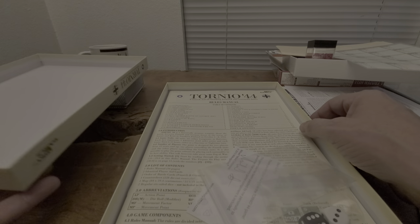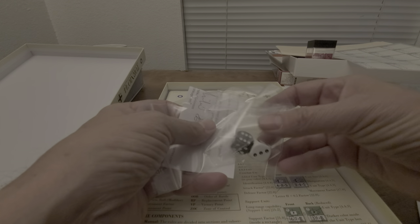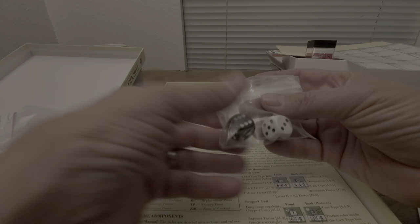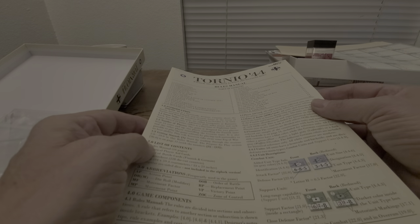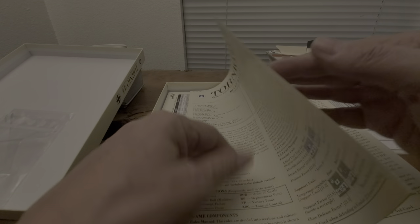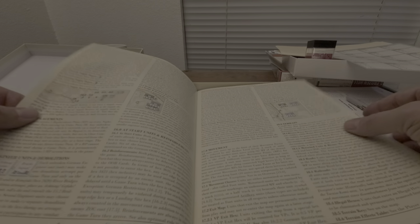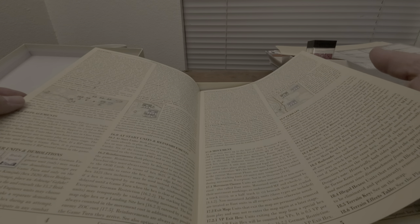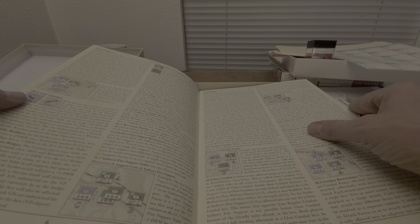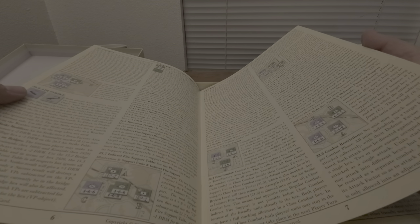Nice quality box — you saw the artwork on the outside. This is version 1 of the rules, so I will have to use the PDF version, but it's a full-color rulebook. Pretty densely laid out, but nice-sized font. Not a lot of paragraph breaks there, but I think that's probably to keep the size down.